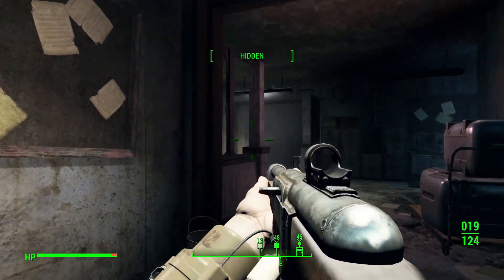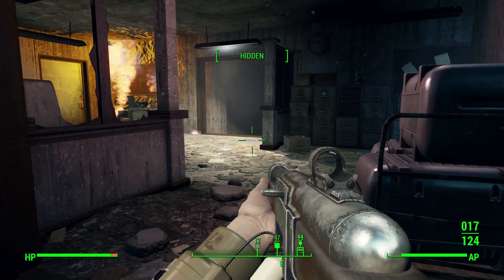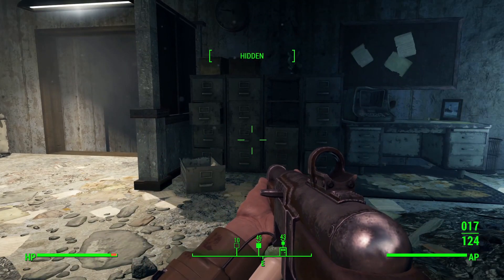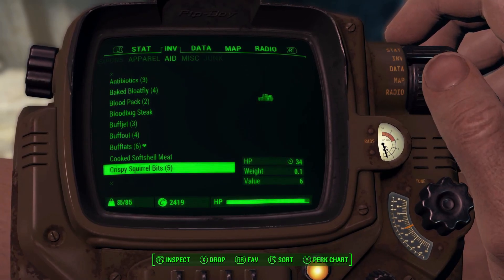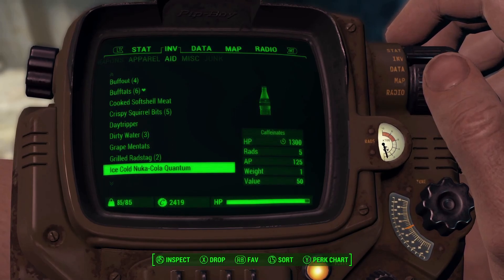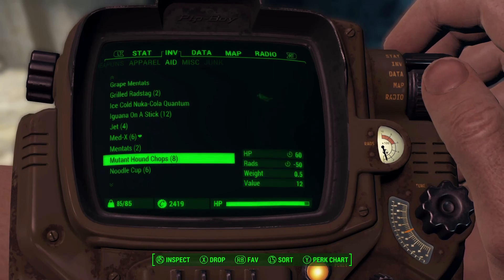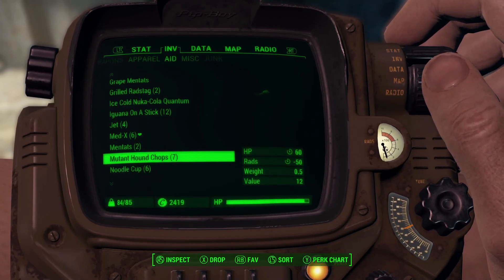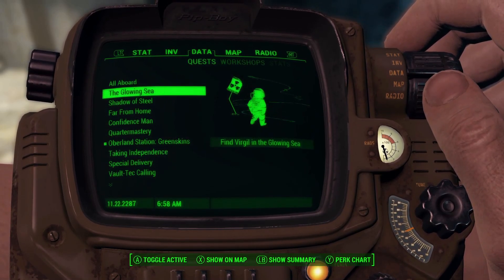This is where I'm going to start running into some automated turrets. One down. And there are a lot of compass markers on there — I got to get that squared away. I've actually got a little bit of radiation; I probably should have gotten that taken care of before going into the Glowing Sea. But lucky for me I was thinking ahead for that. I got eight Mutant Hound Chops — that'll take away 50 rads. The compass markers show: take out Virgil from the Glowing Sea. And we are no longer helping Oberlin Station with the greenskins.